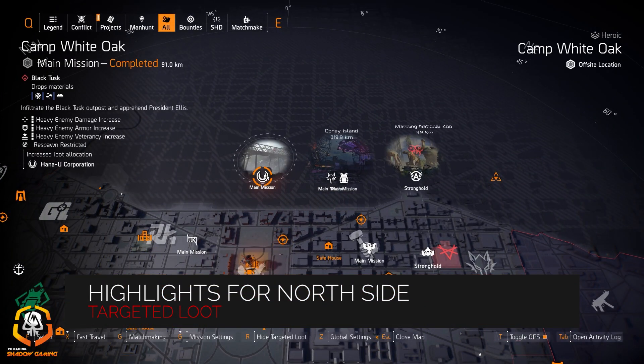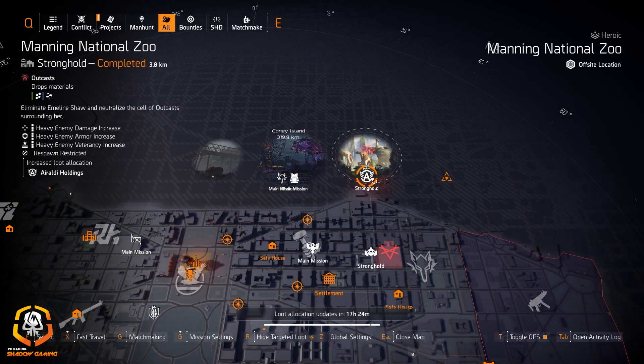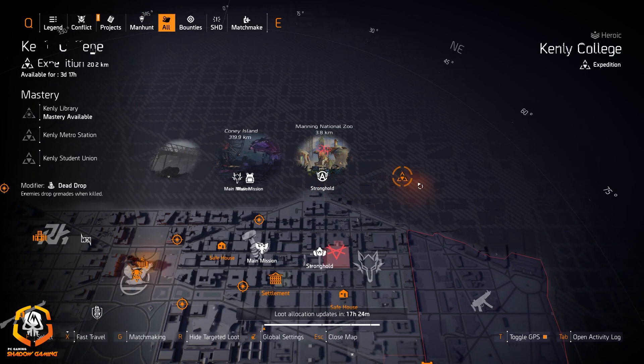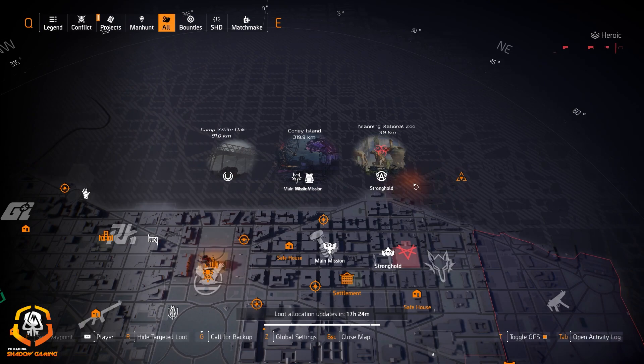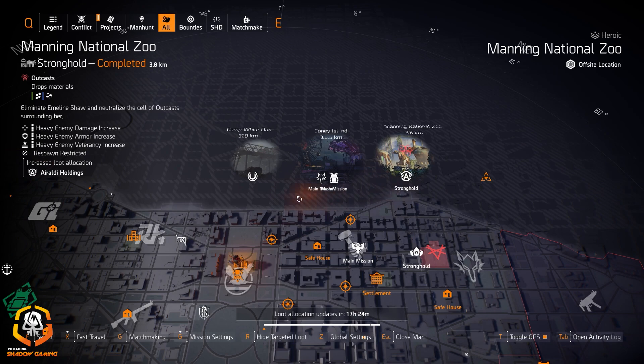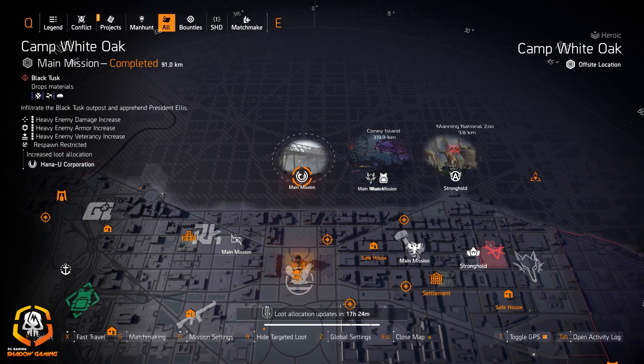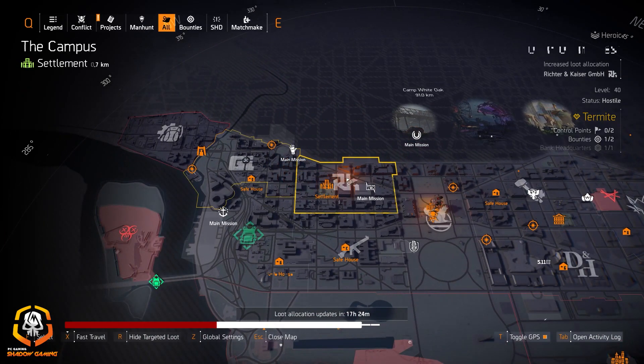Highlights for the north side: we got Hanyu at Camp White Oak, Fenris at the Ballpark, Chess Pieces at Amusement Park, Arala Holdings at Mandy National Zoo, and Kenley College is open for another three days. Arala Holdings is great for the perfect Headhunter builds — at least one piece for that Marksman Rifle damage. Fenris Group is great for assault rifles as primary weapons, and Hanyu is good for a turret-drone build or anything needing skill haste and skill damage.